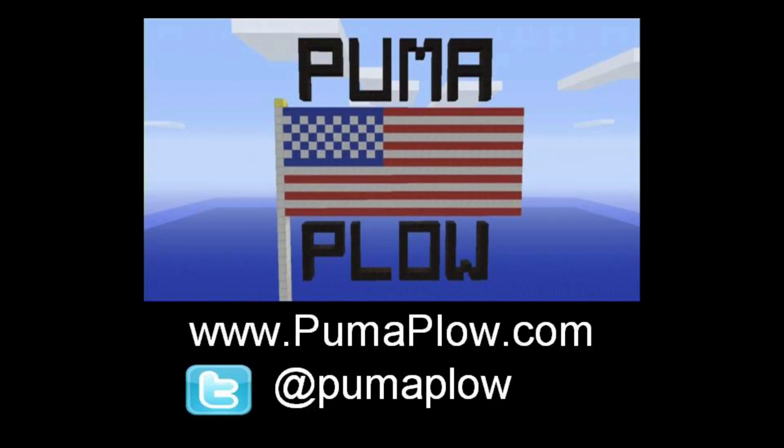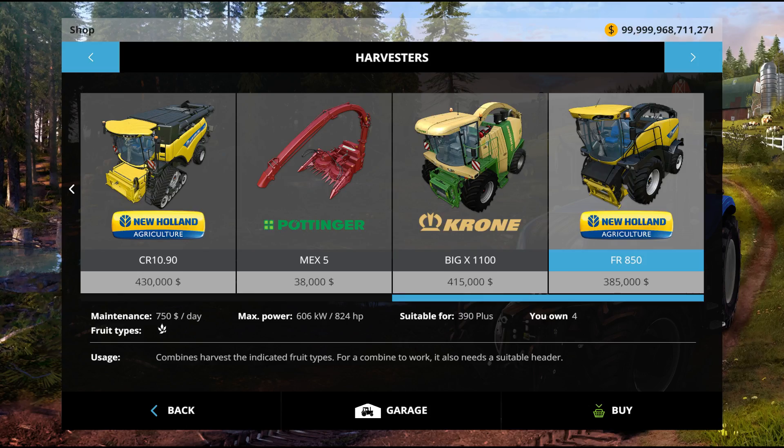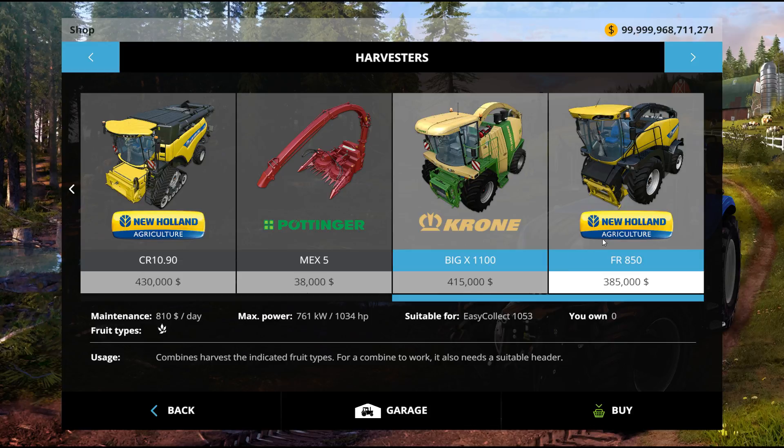Hey, it's Mike and John from pumaplow.com here with some DLC for Farming Simulator 15 on the PC. In the shop it's the New Holland thingamajig — allegedly it's 385, so yeah. The other one's 415, it's quite a bit cheaper, a little smaller horsepower wise and everything.